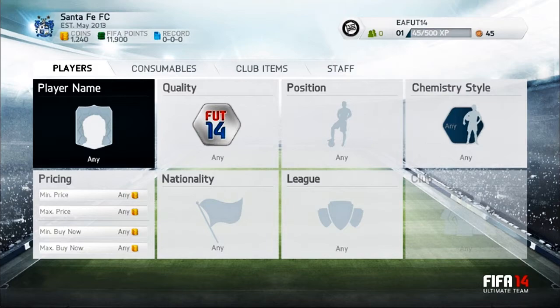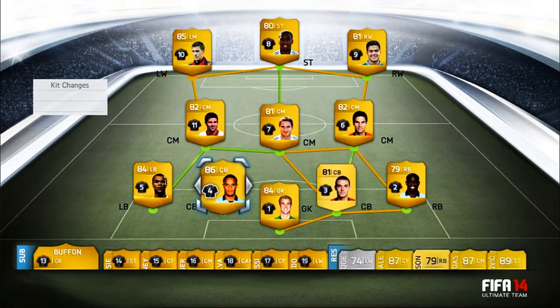I'm going to explain more about Chemistry Style in a later video because it's kind of hard to explain and takes a whole lot of time. Now what you're looking at is the squad, and this is what it's going to look like. You can change the kits and you can change the numbers, which is a cool little feature — like if you had Ronaldo on your team, he doesn't have to be number seven; he can be 97. Or Messi could be number 20.